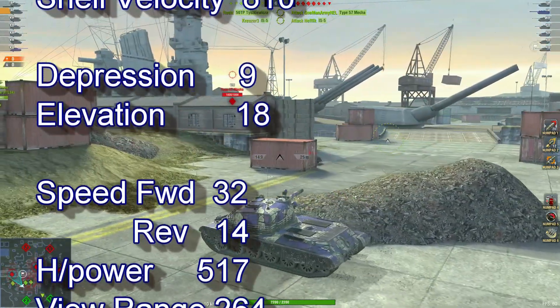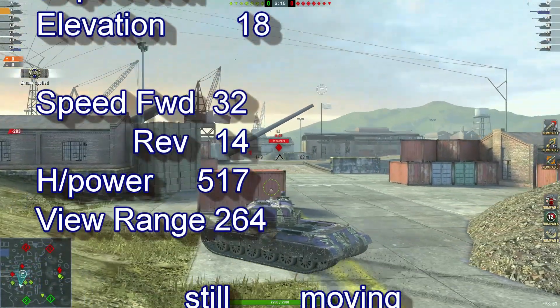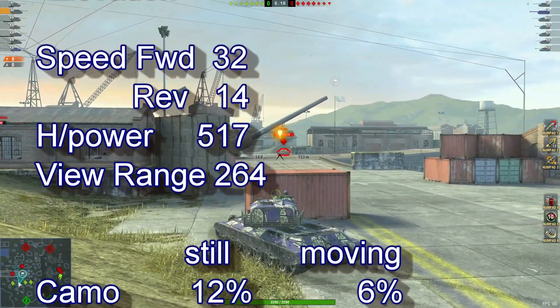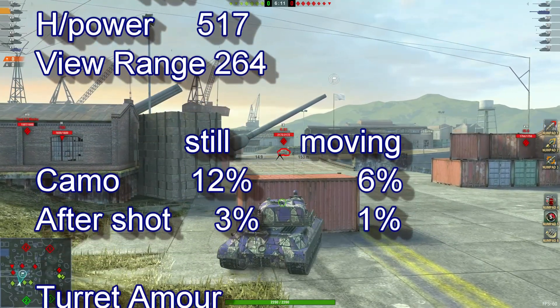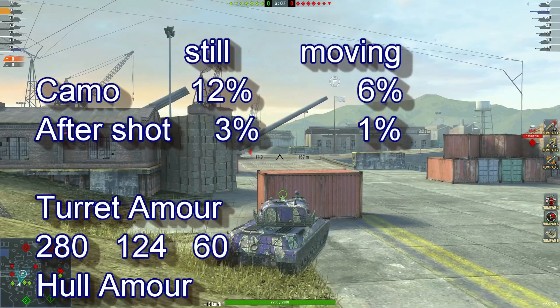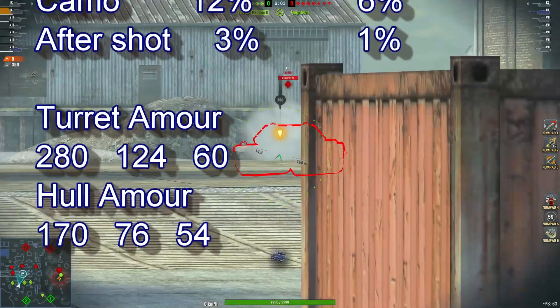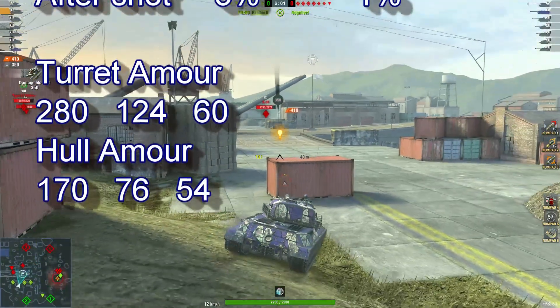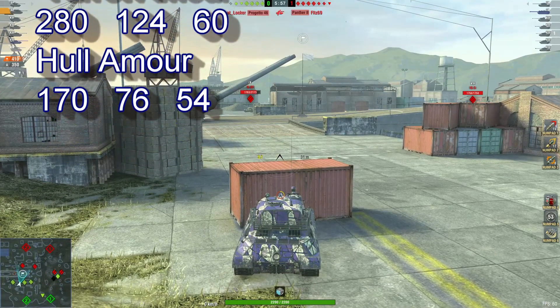View range of 264, camo stationary 12%, moving 6%, after shot 3 and 1 percent. Turret armor 280, hull armor 170. Let's sit back and enjoy the gameplay — so far 410 damage, 350 blocked.